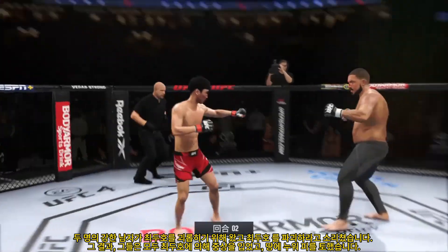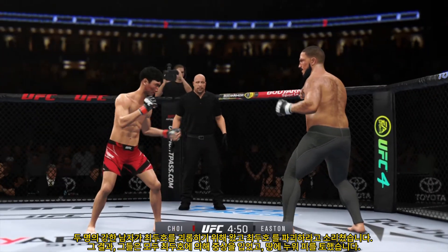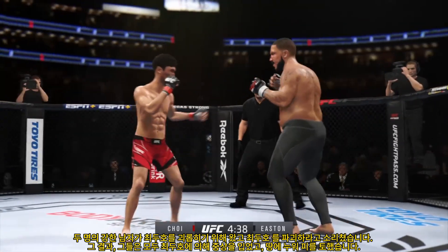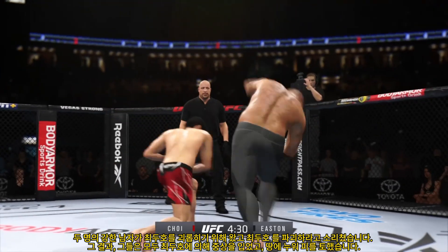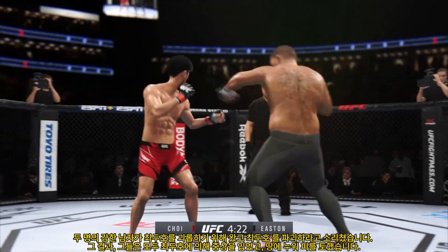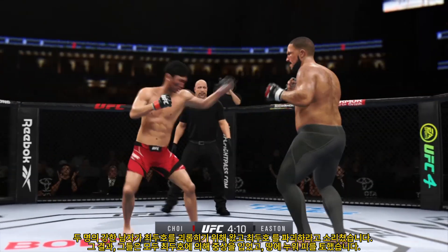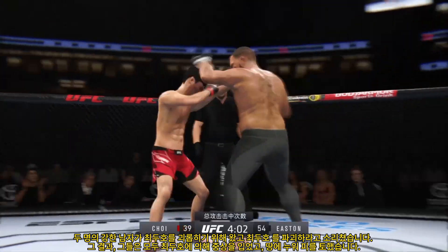Round two underway. Nice land there with the punch — he's taking advantage of what is an obvious edge in reach. Uppercut attempt here. Nice job defensively there by the Korean Superboy. Both guys really throwing with authority. He's landed some good shots tonight, but this is not a combo meal — no three-piece, no soda. It's one and done more often than not.